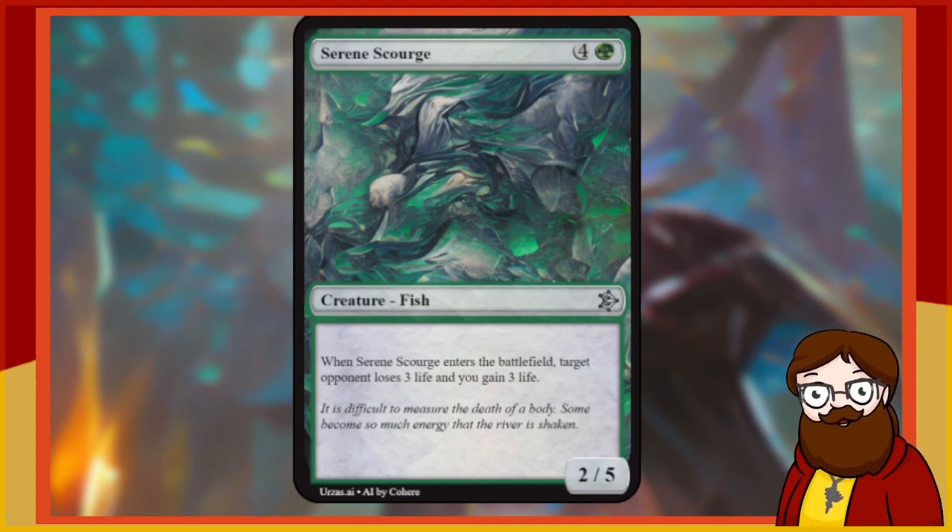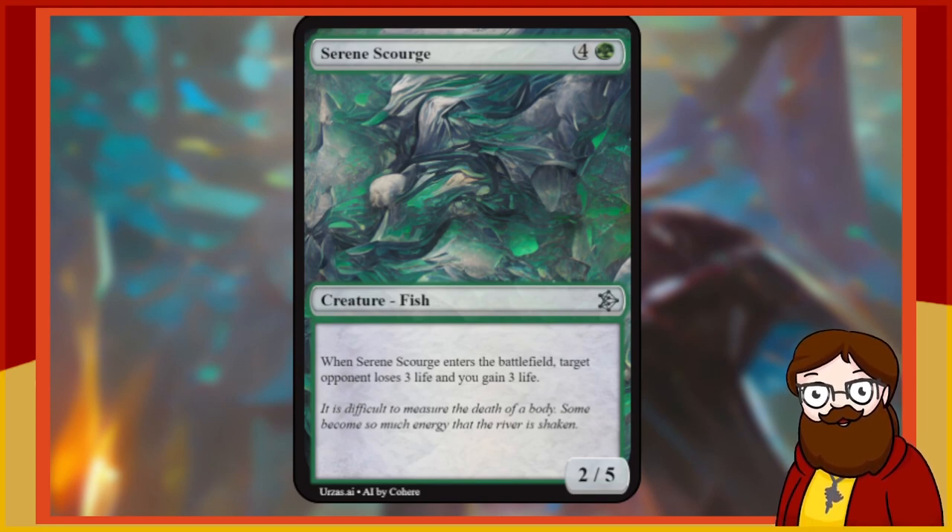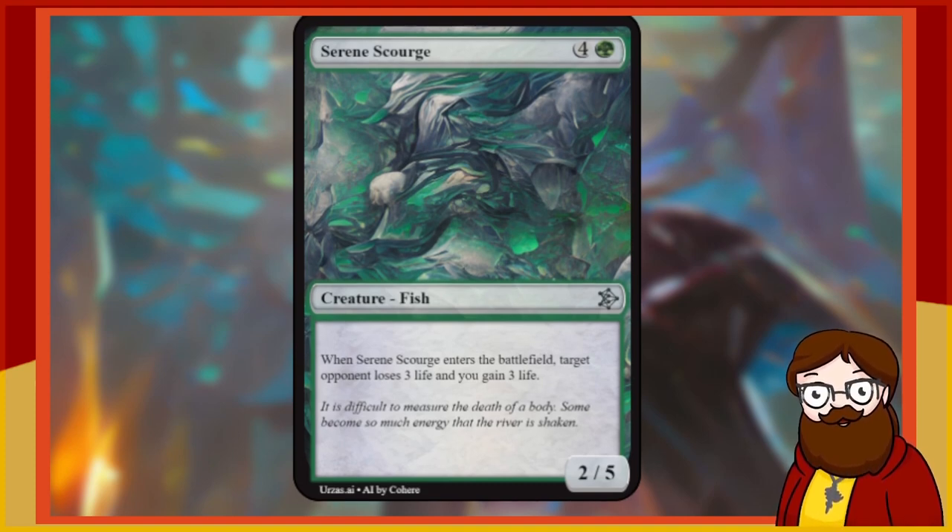Serene Scourge is a 5-mana 2/5 green Fish. When it enters the battlefield, target opponent loses 3 life and you gain 2 life. I do love a fish. Seems expensive — it's an okay blocker but you can get cheaper ones. Draining for 3 is a decent amount; in a 20-life game, 3 is more than a seventh of that. I'm going to keep it — I think I could do worse. The flavor text is interesting: 'It is difficult to measure the death of a body. Some become so much energy that the river is shaken.'